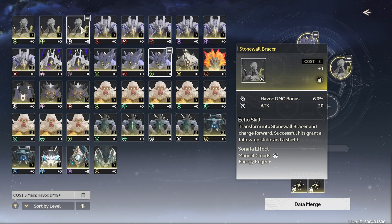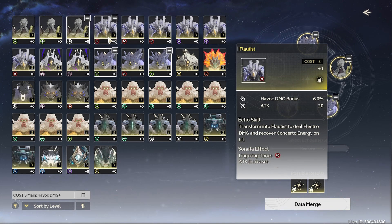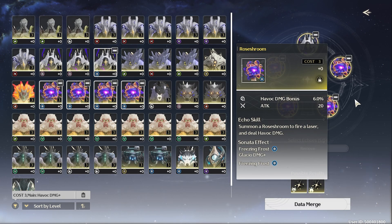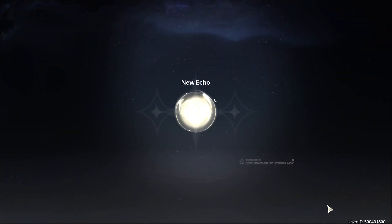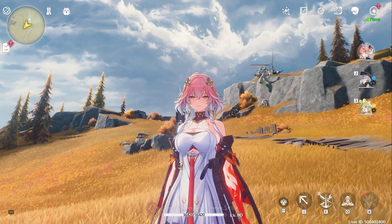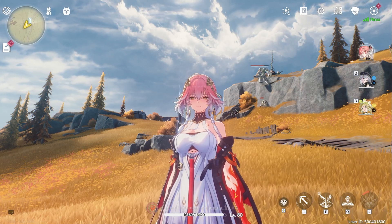I would recommend keeping the Moonlit Clouds, Rejuvenating Glow, and Lingering Tunes untouched, because you might actually use those with a specific element depending on the character. You basically just do this for each of the elements. You might get some crappy echoes in return, but it's not like you were ever going to use those echoes anyway. I don't think they'd make a spectral character also deal glacial damage anytime soon.